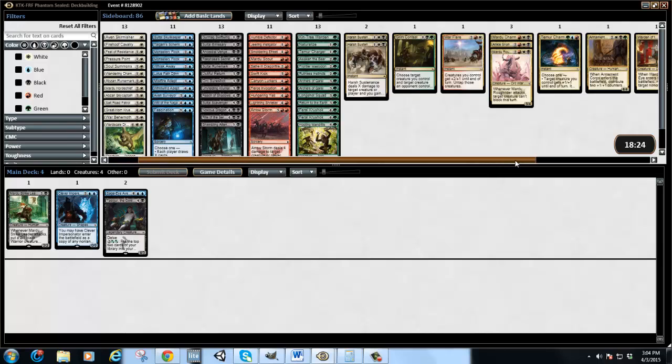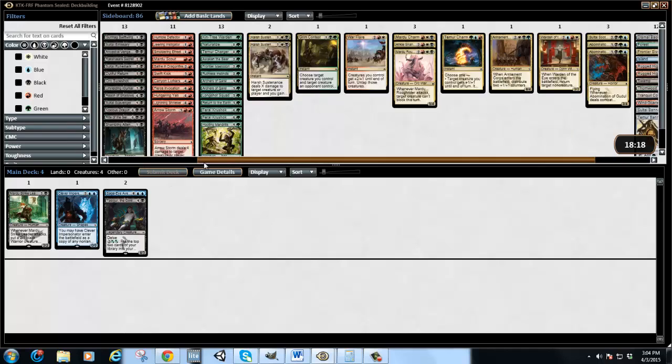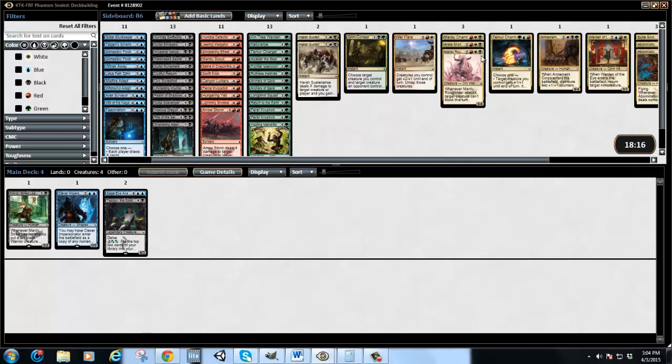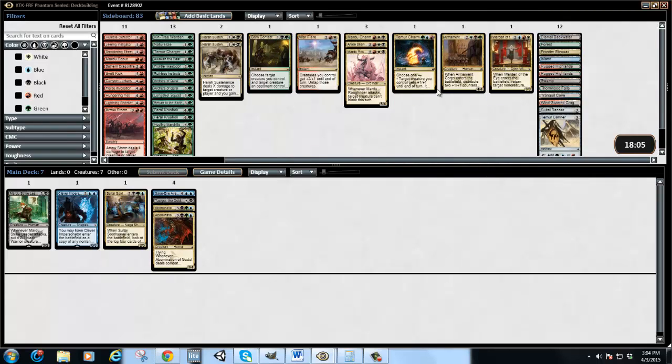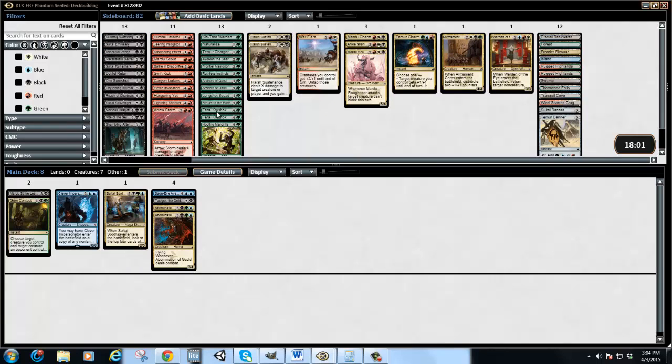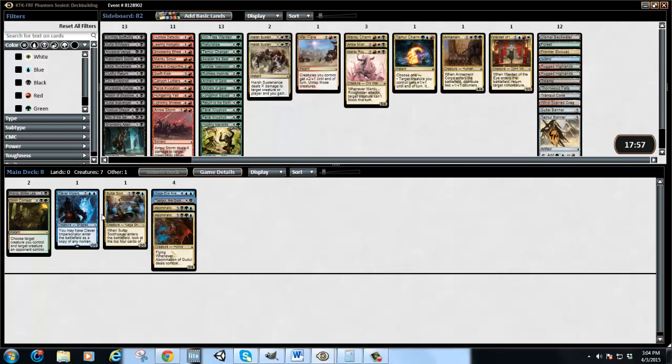This sealed looks pretty nutty. What I did first was I just tried to sort out my rares. From what I'm looking at, it kind of looks like I have really good Mardu, but since I don't want to force Mardu off the bat, I'm going to look at the other colors right away. We're going to look for kind of a Sultai build first, because I like Tasigur and Clever Impersonator is really good.